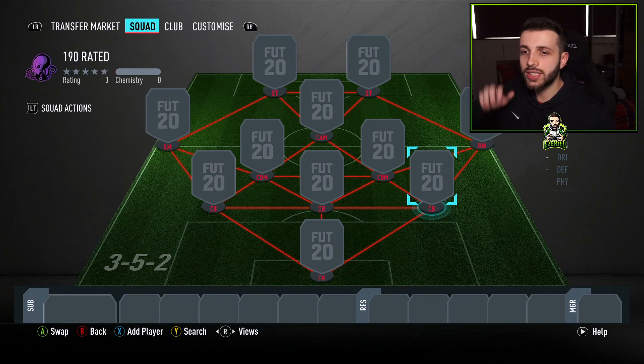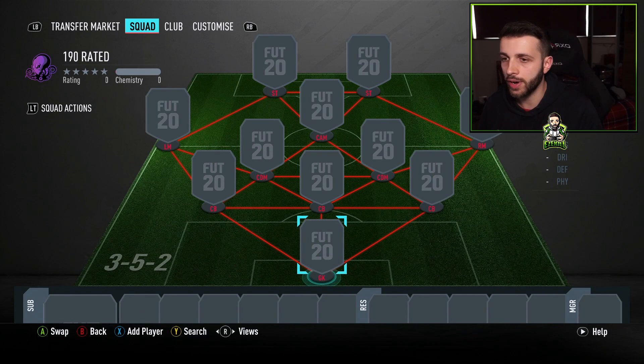Today we're going to see how cheap we can actually build that in FIFA using the transfer market, not in Foot Drafts. As you can see here, we have gone for a 3-5-2.